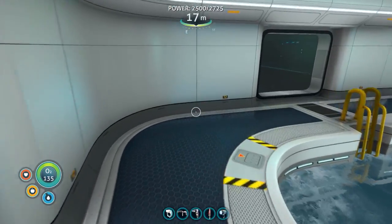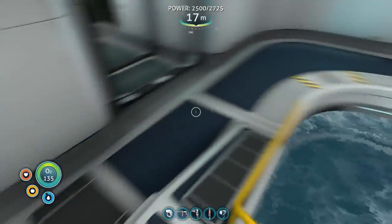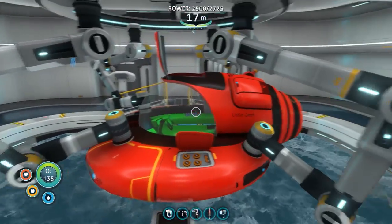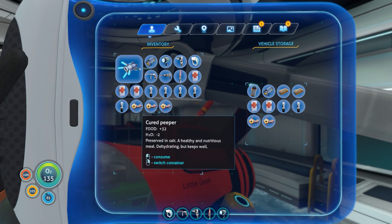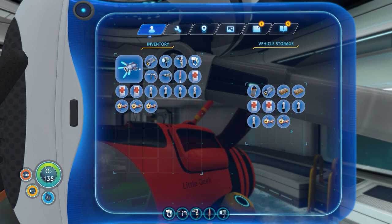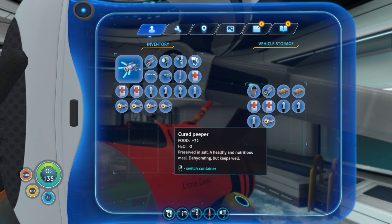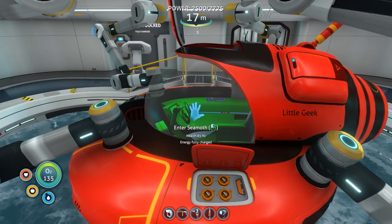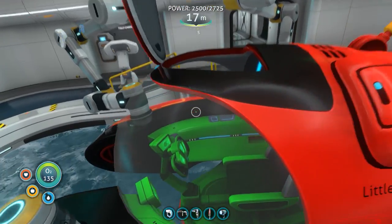Today what we're going to do is go and have a look at what we can find with regards to the Lost River. I can't remember exactly where this place is. I've got enough food — I'll put an extra water in because we've got extra food and those peepers. We've got two nutrient blocks, so we don't need to keep an extra peeper in there.